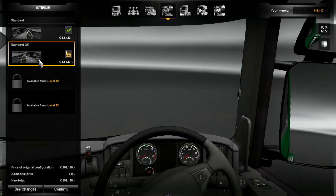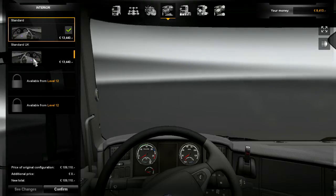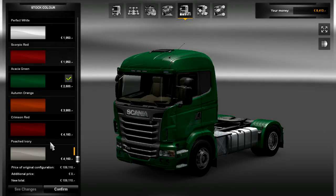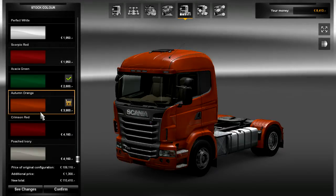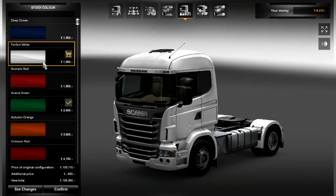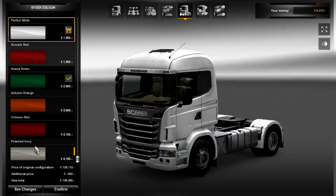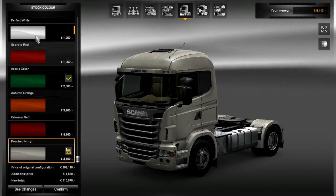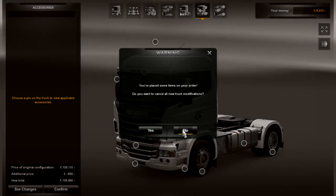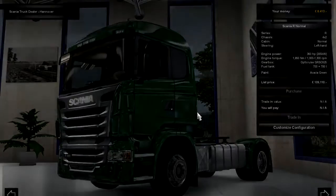Interior - you can switch sides if you wanted to, if you were a UK or minority driver. Color - those all look like they're available, that's pretty cool. The white really pops, I do like the white. I would probably go white. Accessories - basically what I need to do is do another job at least. I'm not even buying the trucks, it doesn't matter. Let's get out of here.